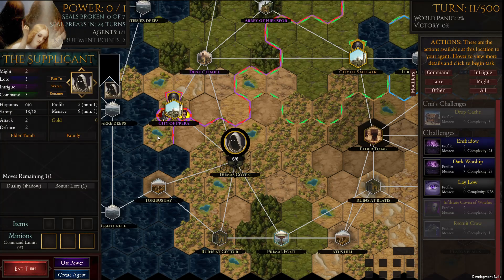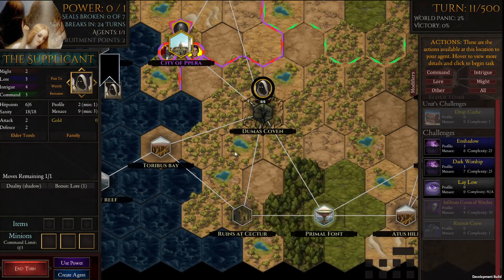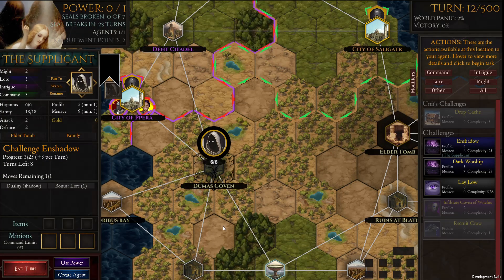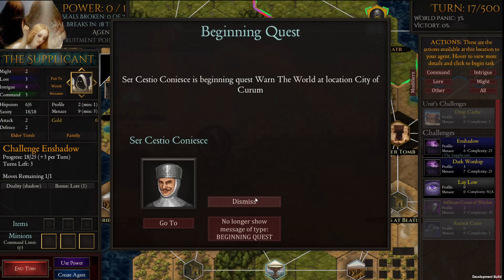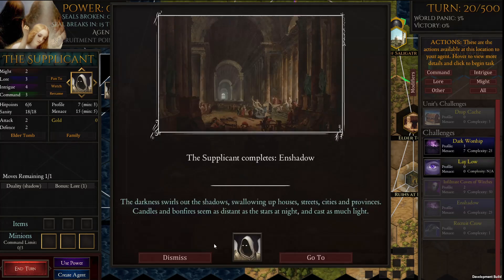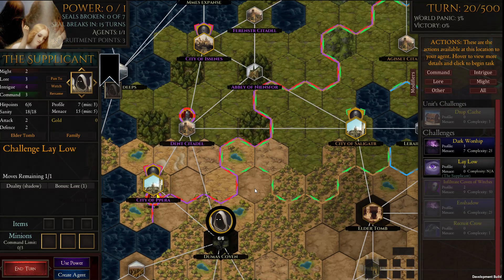I can give an example here. We always level lore as the first level up because we want to do things like this. Well-in-Shadow has the same difficulty as dark worship. It's a useful starting step, so we're just going to go ahead and lay low now.